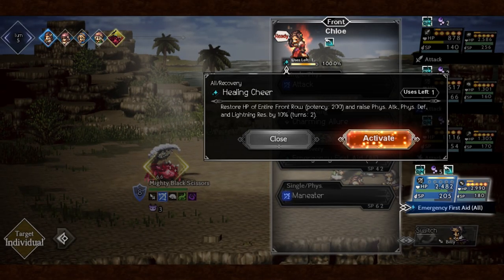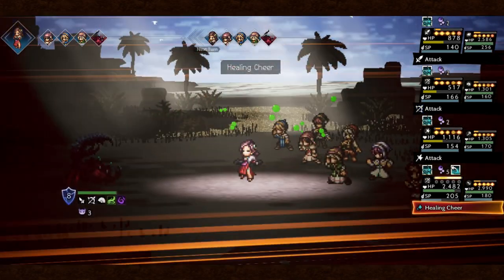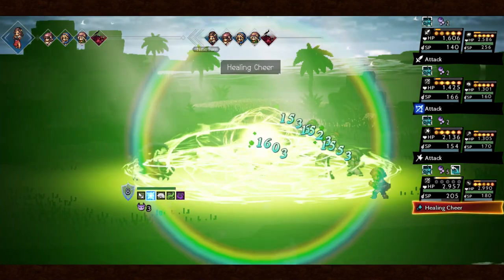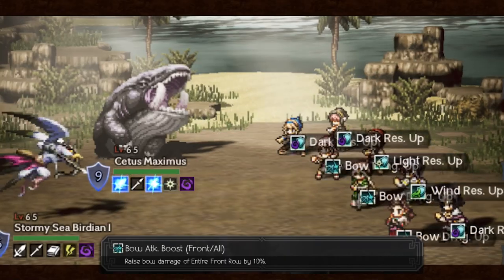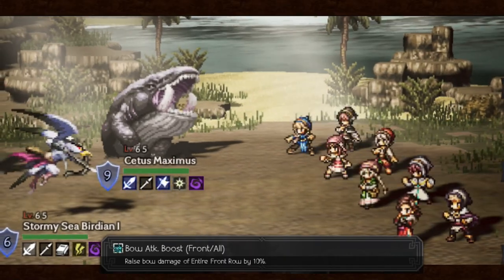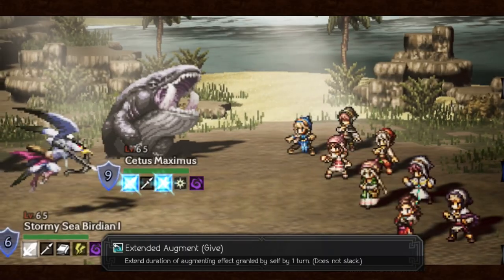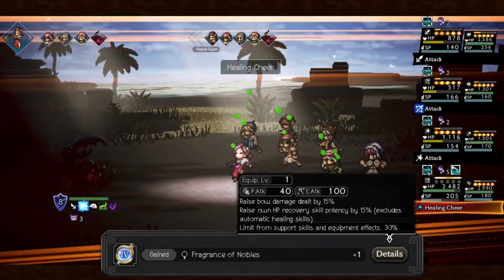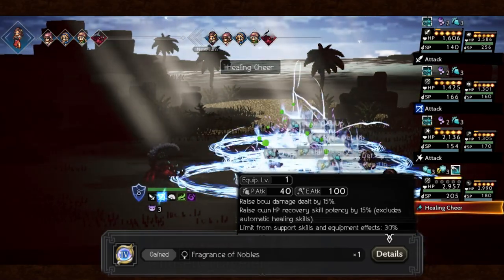Her ultimate heals the front row with even greater potency and buffs the whole front row with 10% physical attack, physical defense, and lightning resistance — at level 10 even at 20%, which makes PR useless from now on. Her passive increases the bow attack of the front row by 10% and the duration of her buffs by one turn. Her A4 accessory isn't that great, so having her at A2 is enough to use her full kit without relying on only one strat.